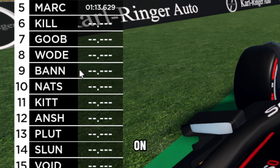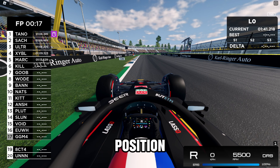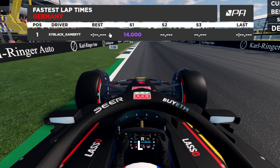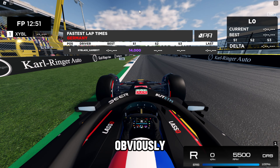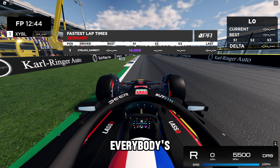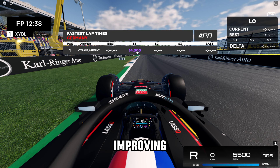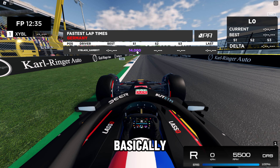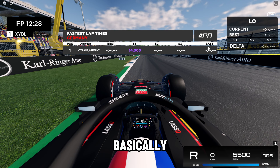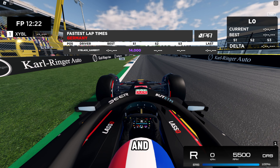If you do not improve your time in a sector, it will be yellow. If you invalidate the lap on a sector, it will be red. Your fastest lap is also saved on the leaderboard, compared with other players — the fastest player is in position 1, then 2, 3, and so on. If you press L, you can see everybody's live lap time, showing everyone's sector times and whether they're the fastest, improving, not improving, or invalidated. It also shows their best lap and their last lap time — very useful for leagues.